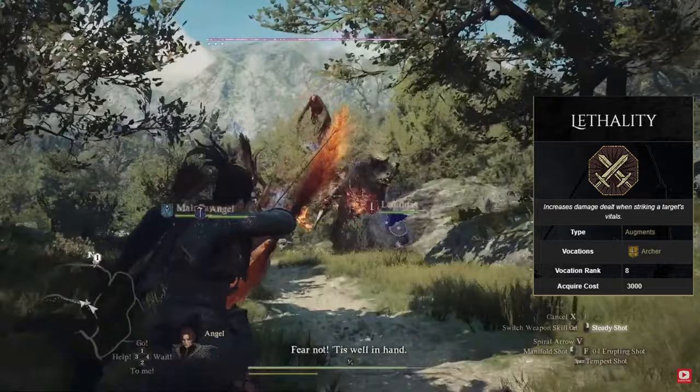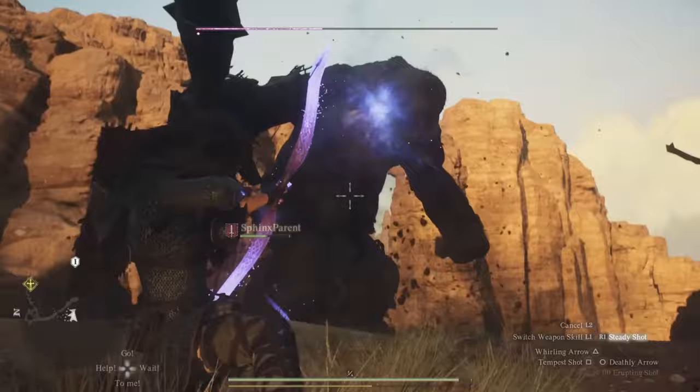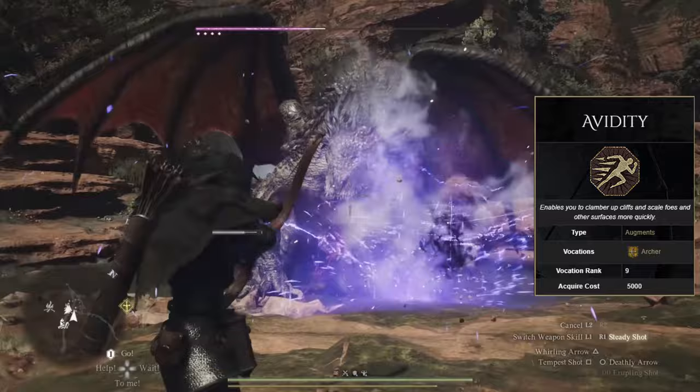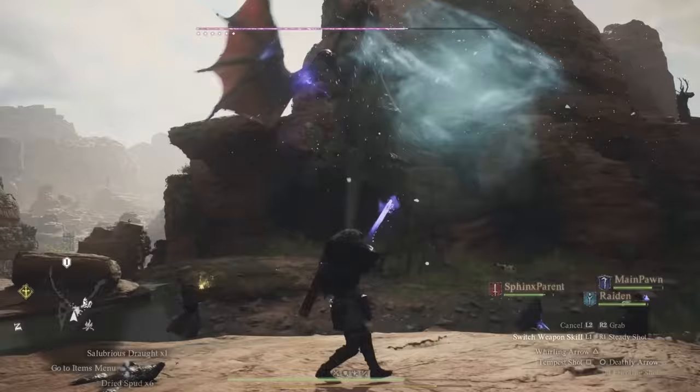Lethality is very good — it increases damage dealt when striking a target's vitals, so any weak spot you hit is rewarded even further. The thief, mystic spearhand, and archer all find huge benefit in this one augment. Finally, Avidity is another nice passive, allowing you to climb cliffs, scale enemies, and other surfaces much quicker. These augments will increase the damage and fluidity of your class and carry over to make your other classes feel more lethal as well.